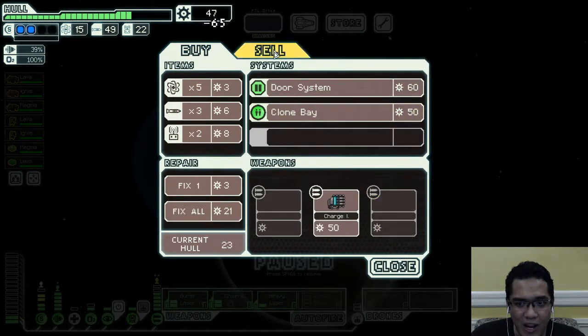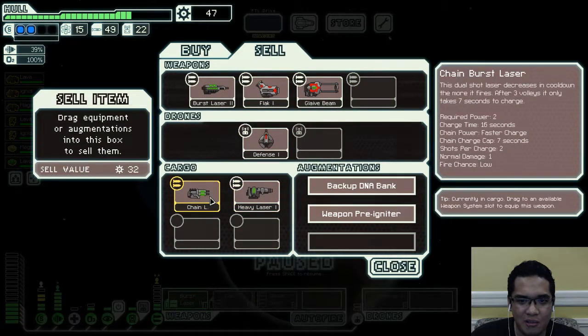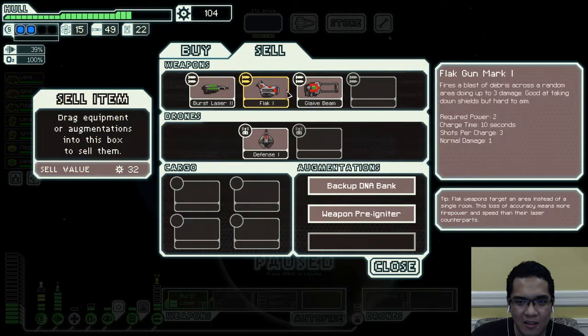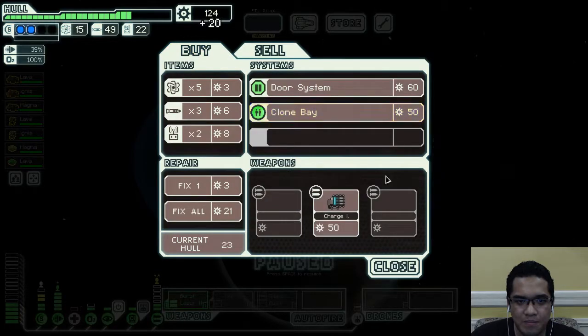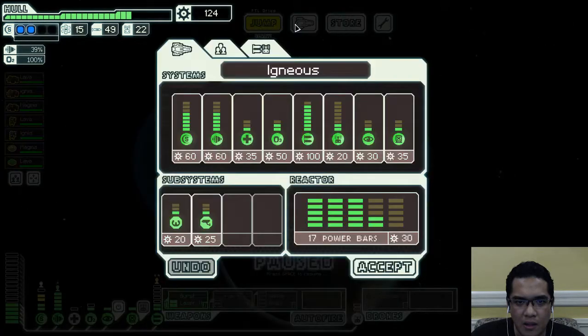I really want to go ham on this because, oh boy, I want to splurge a bit. There we go — Backup DNA I do not need. Let's upgrade this to maximum.